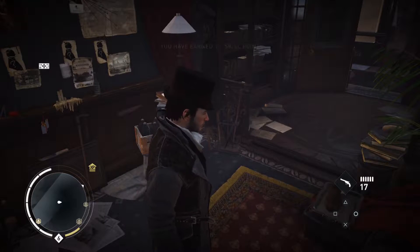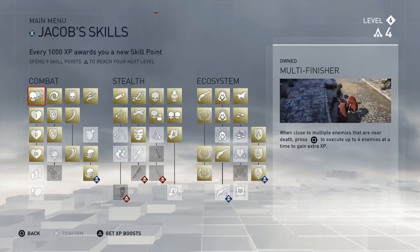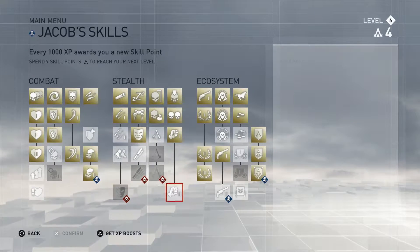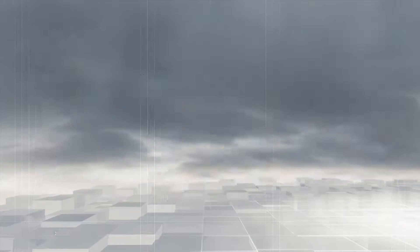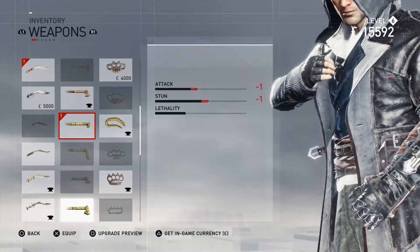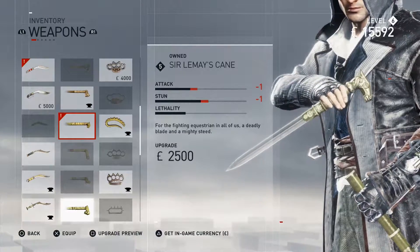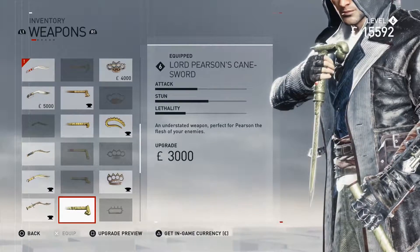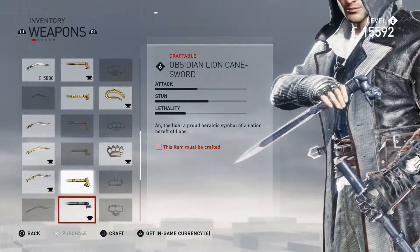Ooh, damn. 12,000. And we got a skill point. Where are we at on those? I've got four, and I'm trying to save up, because these cost six and I want his gunslinger too. Let's take a look at our cane sword. It's a level five — I don't want a level five. We'll stick with Lord Person's cane sword. We could craft the ivory and jade cane sword, but of course we can't use it. We're 5,000 shy of what I want.